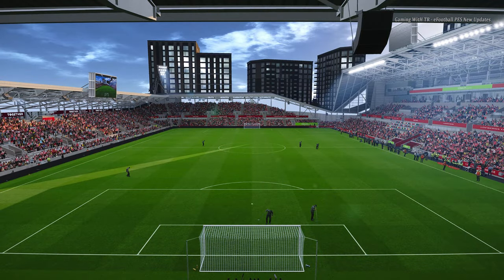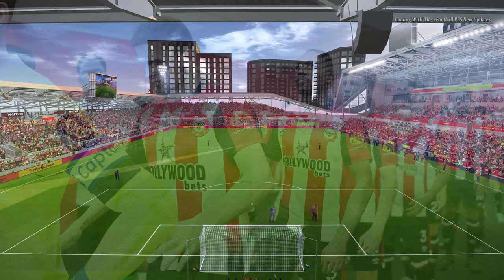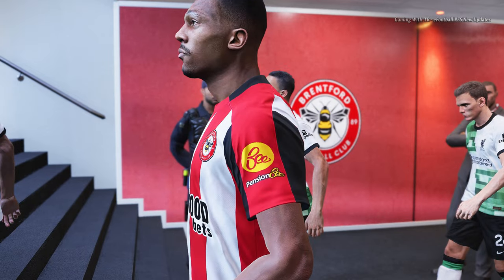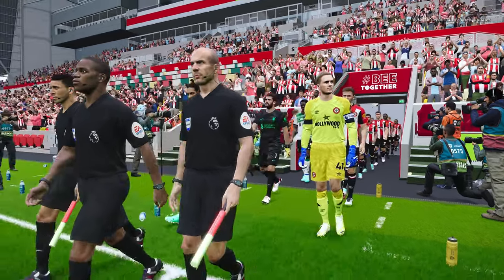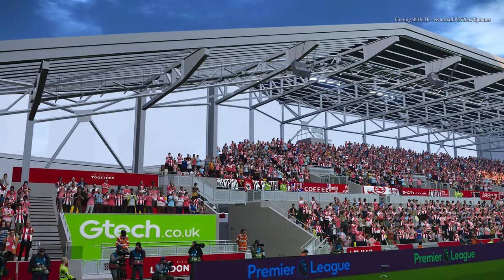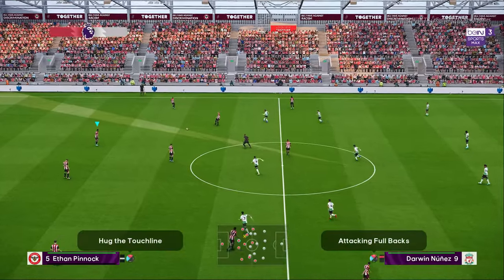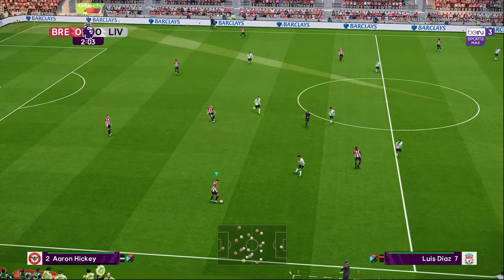This is the home ground of Bradford — the Utilita Community Stadium. You can see the entrance part as we head into the match. You can see the stadium with a nice sunlight effect as we are playing in day conditions.